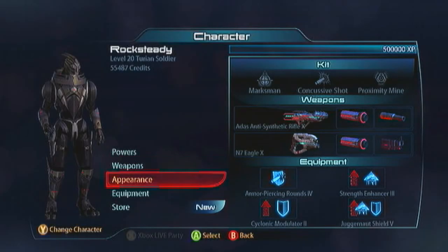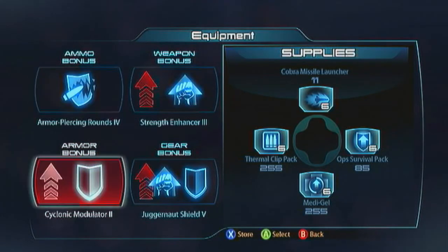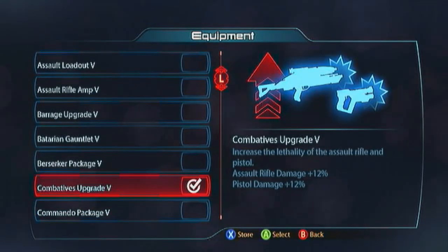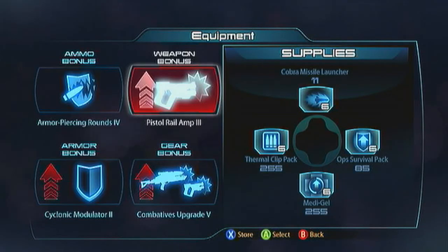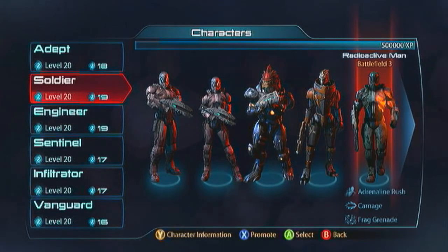For the Adas, put the magazine upgrade on it - it's a projectile weapon, that's why it's good at staggering, so it doesn't pierce. Take the extended barrel for extra damage. For equipment, stick with armor-piercing rounds. The armor bonus is a Cyclonic Modulator so you're tanky to make up for your stiffness. The gear bonus is the Combatives Upgrade for assault rifle and pistol damage. The Eagle is my main gun so I go for the Pistol Rail Amp.